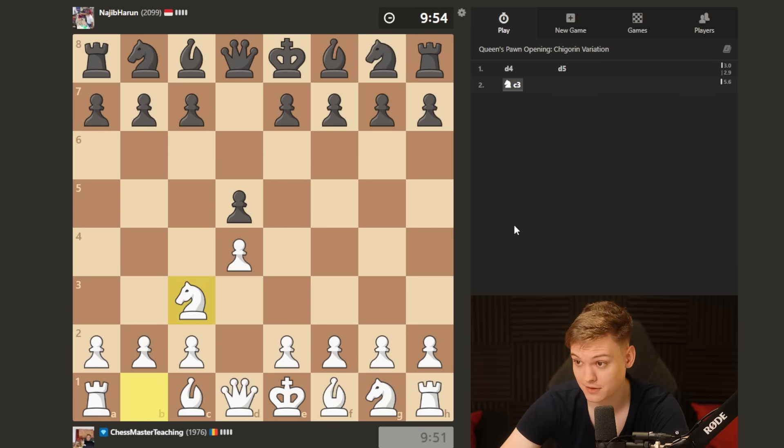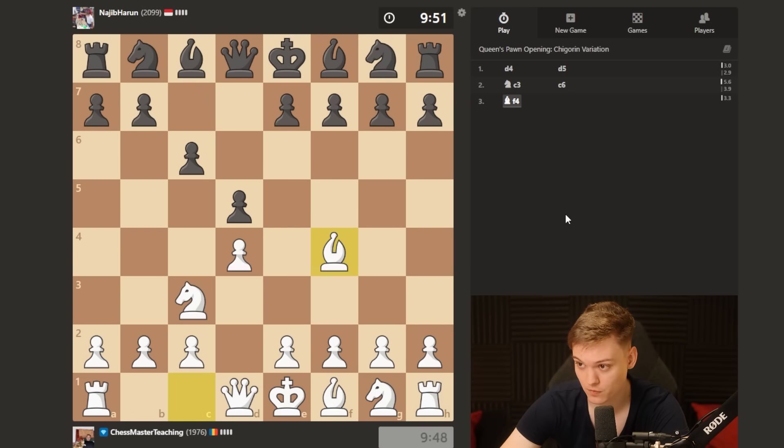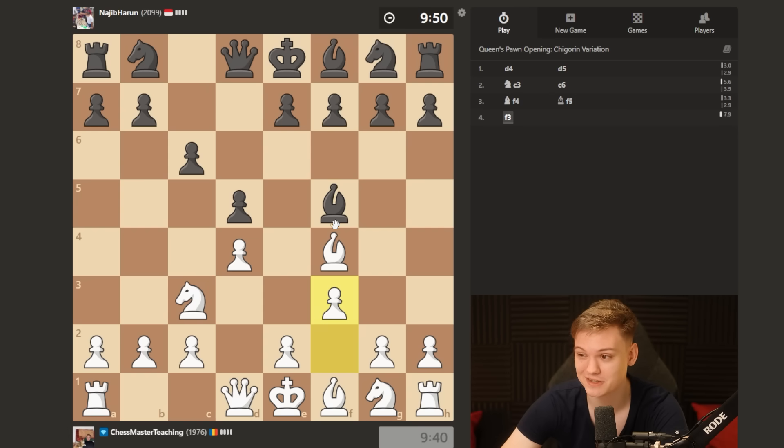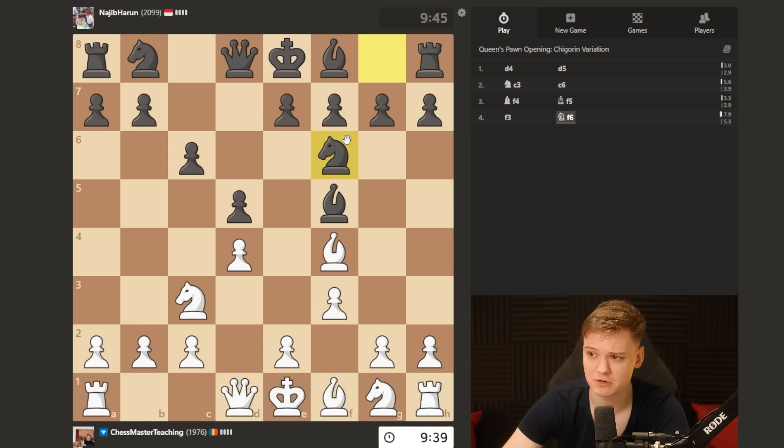Opponent plays d5, meaning we can do our lovely little opening. Starting position of the Jobava — he plays c6 and then bishop f5. So a bit of an interesting pawn storm could potentially happen. I'm going to start with f3 whenever the bishop lands on f5.